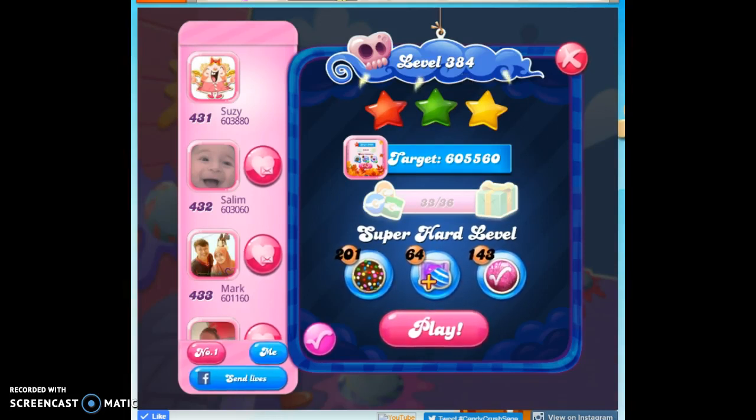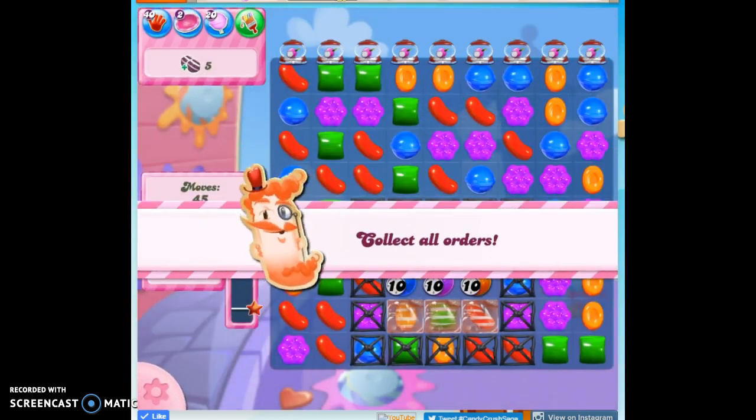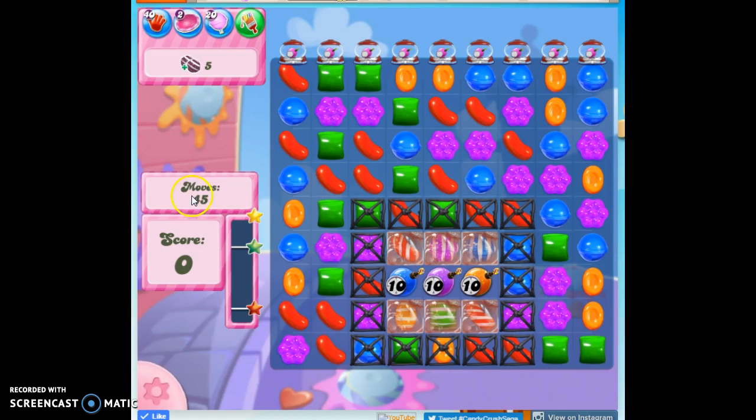Hi friends, this is Susie, your Candy Crush Guru, here to help you solve puzzle level 384, which is a super hard level where we have to collect five sets of striped candies that we strike against each other.